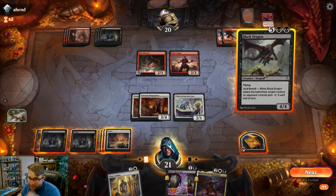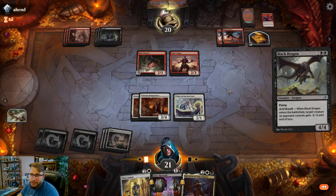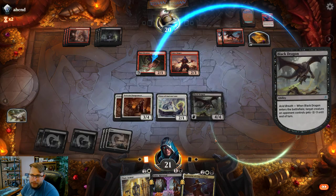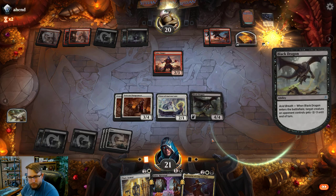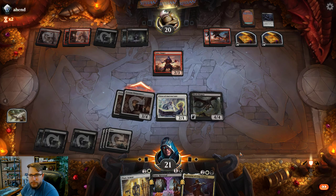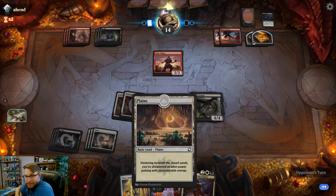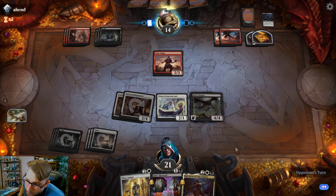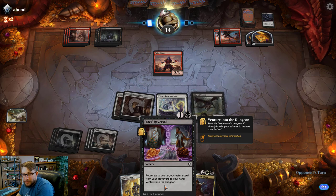All right, I drew the land. Now it's Black Dragon — and I'm sure he's got some sac card. Target the Rust Monster. Deadly Dispute — there it is. Now I can get in. It's amazing how that one card was preventing so much damage. All he needs to do is sac one treasure and I can't get through, so it's a really good thing I had Black Dragon in my hand.